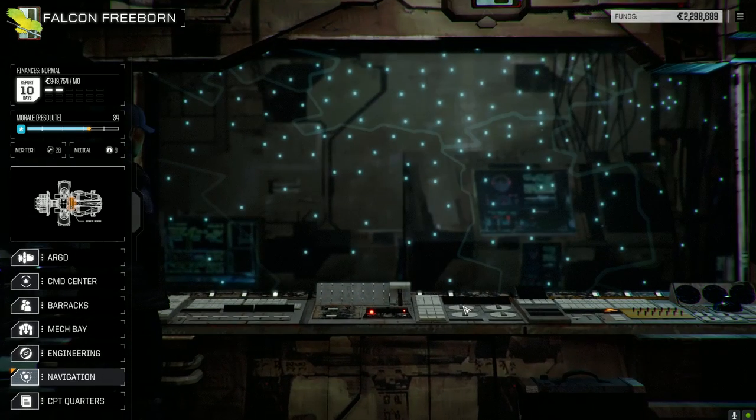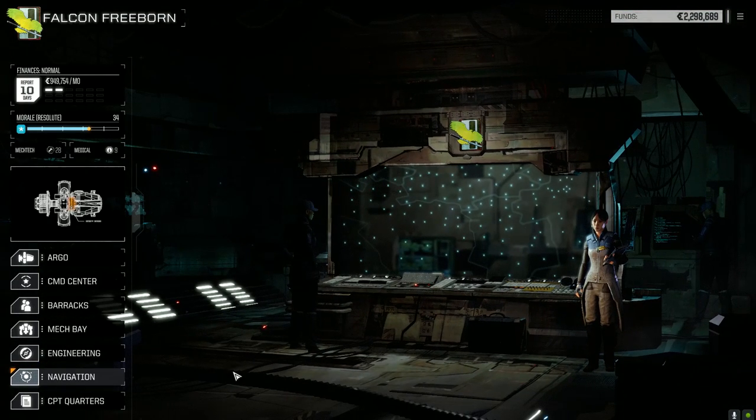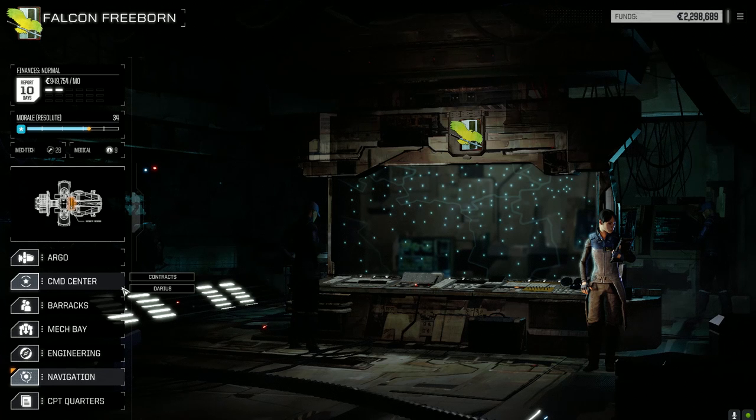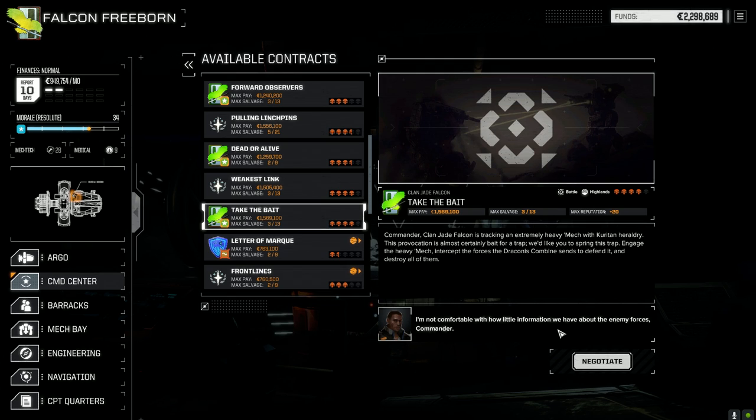Let's check the planet. Star map — so we had 6 rep from that mission and the planet was at 15%. Jade Falcon is now at 100% — it's 14 to 11. That's interesting. We're about to clear them off the planet with the next mission. You get more rep for planet flipping if you're actually facing the opponent that has partial control. Let's go to the command center contracts and take something a little tougher.